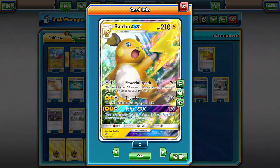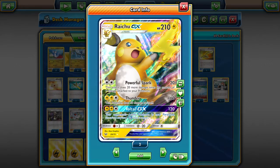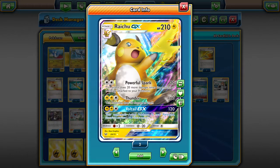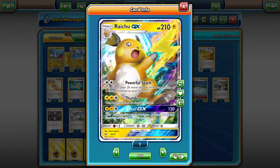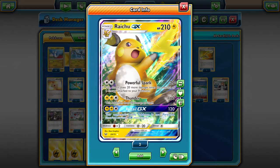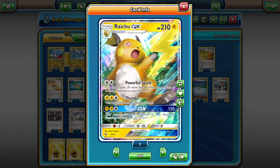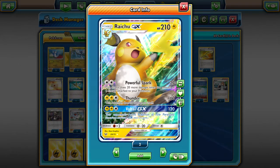Our main attacker in this deck, and pretty much our only attacker, is Raichu GX. We're trying to boost the damage of Powerful Spark, which does 20 more damage times the amount of Lightning Energy attached to all of your Pokemon. Thunder is a good first attack — does 160 damage but does 30 damage to yourself.